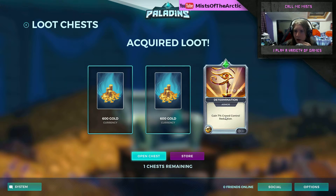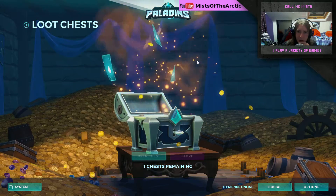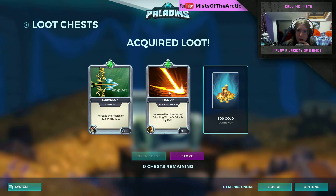Chest nineteen: 1200 gold and seven percent crowd control reduction. I do like the crowd control reductions because slows can be pretty annoying — once you get slowed and focused, you're dead, you're melted. Chest twenty, our last chest — 600 gold, increased duration of crippling throws cripple, so that could be useful. Increases the health of your illusions — those things are annoying. Once you hit them it becomes obvious they're illusions, but I'm not sure of much other use for that.